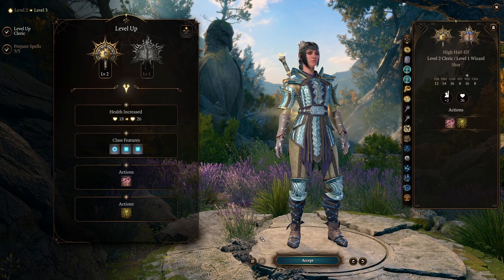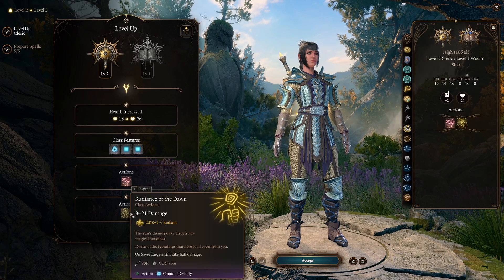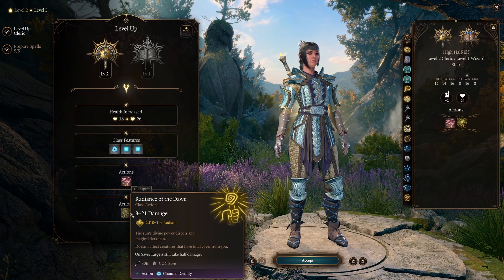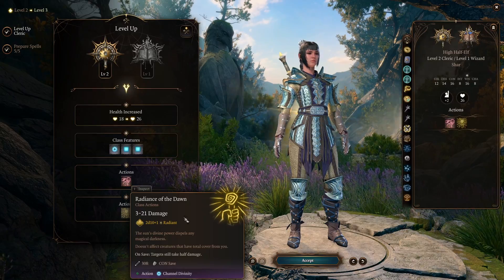Back to Cleric — the rest of the levels are going to be Cleric, so there's not a lot of choices to be honest, you just get what you get. We get Radiance of Dawn here as our Light subclass ability — it's an AoE effect that deals radiant damage. It's great.